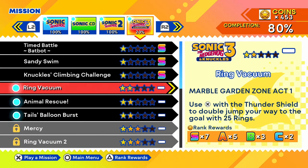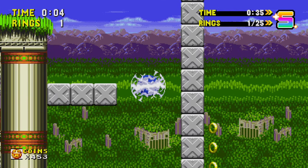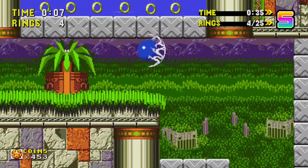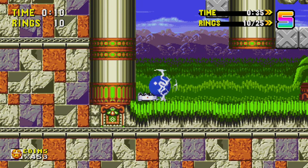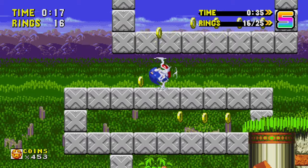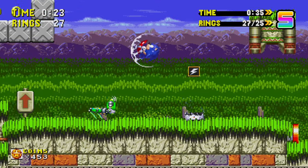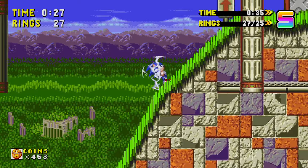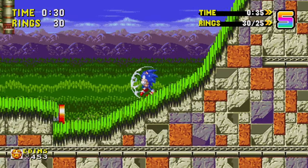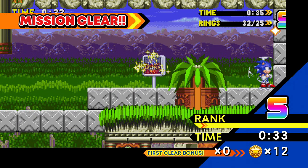Next up, we have Ring Vacuum in Marble Garden Zone. Use X with the Thunder Shield to double jump your way to the goal with 25 rings. We need to double jump like that, which is a pretty useful move. And this thing has sort of ring gravity, so even though you're not super close to it, you can still get them. They're sort of hidden throughout the area. The enemies are going to try to ruin our fun a little bit. We have the rings we need, so if we could just end this level, that'd be a good idea. There we go — we did it. That was a close one — only two seconds to spare.